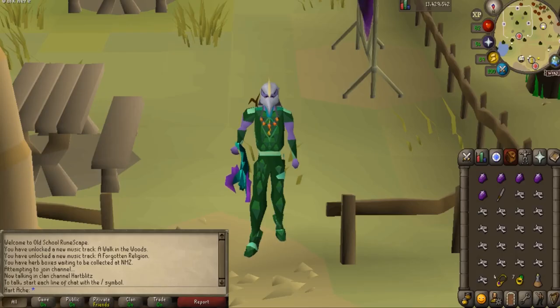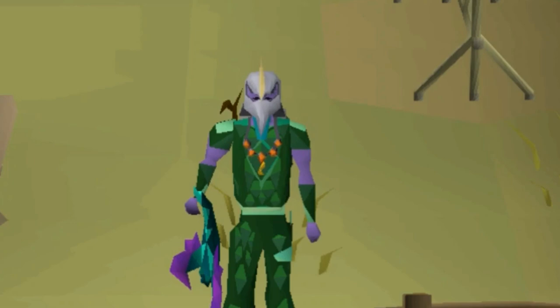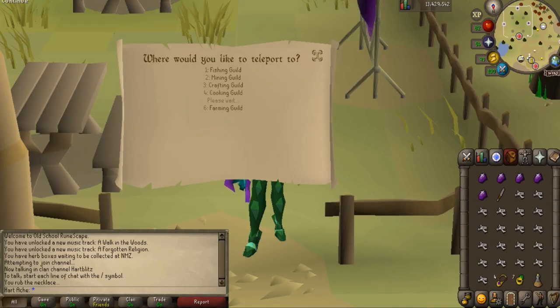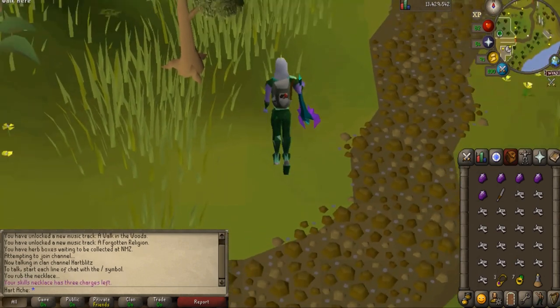The first method we will be doing is the brand new undead druids in the brand new Forthos dungeon. For this method, there are two ways to do them. You can either A, go through some steps to unlock the best way to make money so you don't use prayer potions, or B, go the lazy way and make decent money with no steps, but not make the max amount because you will have to use prayer potions. We will be making the max amount.